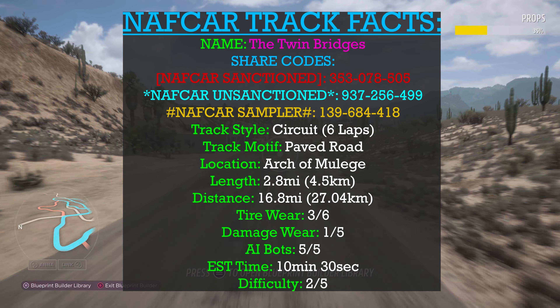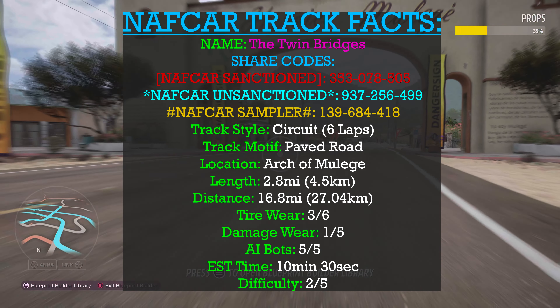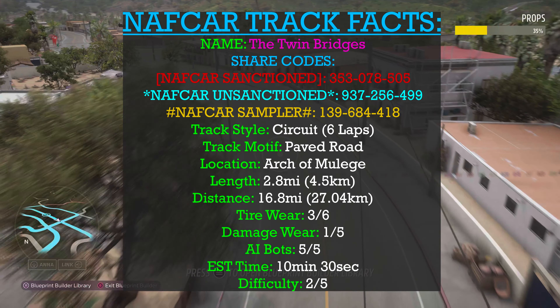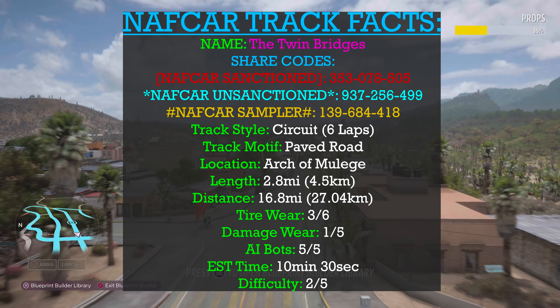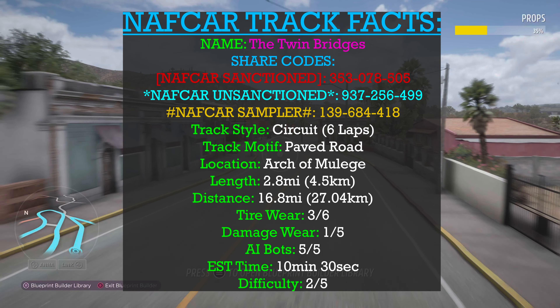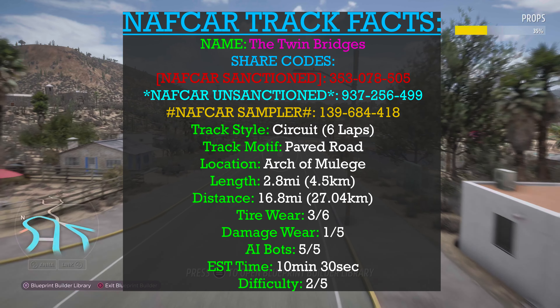The starting location is the Arch of Malig and the track length is 2.8 miles. The total racing distance will be 16.8 miles, or 6 laps. Tire wear is rated a 3 out of 6, which means by the end of the race you should have used anywhere between 50 and 70% of your tires. This track doesn't have a lot of high speed, so the tire wear isn't really noticeable for the amount you actually use. Damage wear is rated a 1 out of 5, so you should accrue no natural damage throughout the event. AI bots come in at a 5 out of 5, which means they handle this track pretty perfectly. This track should take you about 10 minutes 30 seconds to complete all 6 laps.